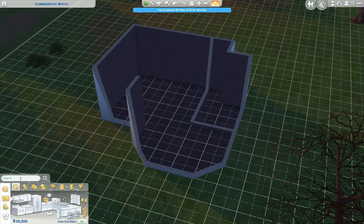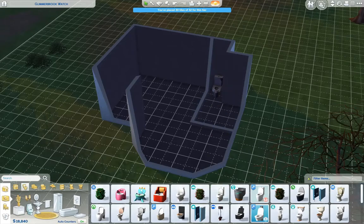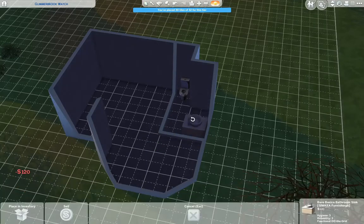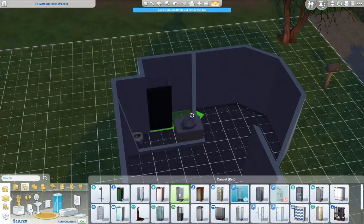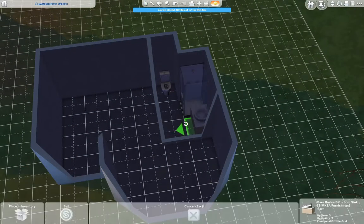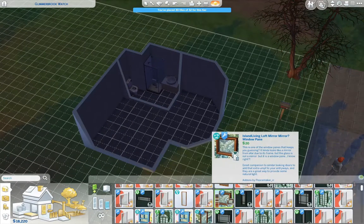We are going ahead and putting in our bathroom and trying to work through how we're gonna do it now that we have the layout figured out. Right now it is exactly 32 by 32, so it is the max that you can have your micro home, which is fine for two people. I really wanted to level up their skills pretty fast, so I am just trying to figure out how to configure everything so it works well and looks good. Really hard to do in a tiny home.